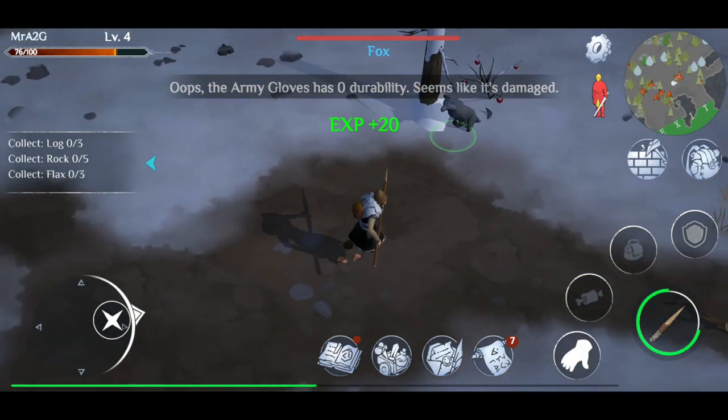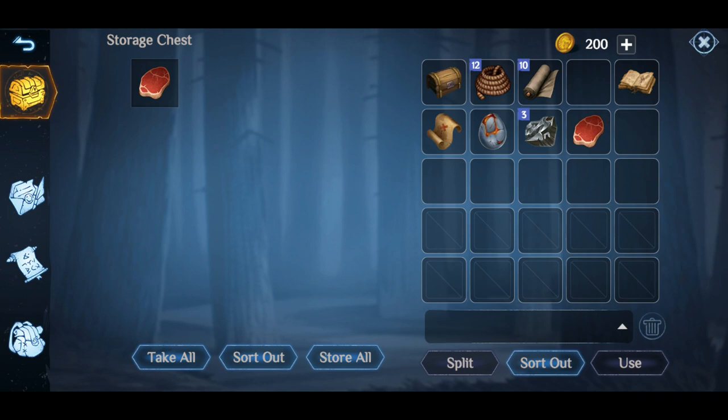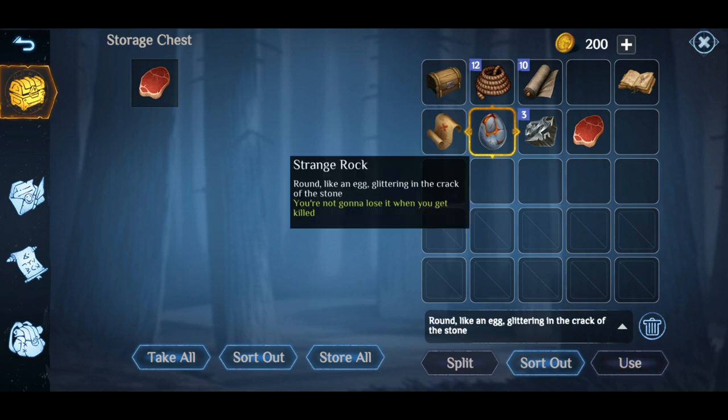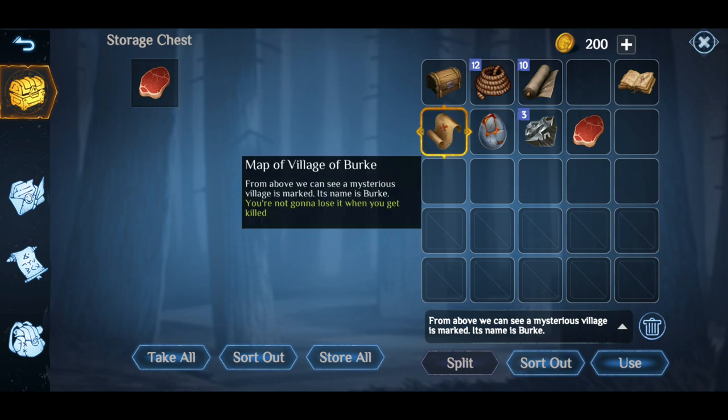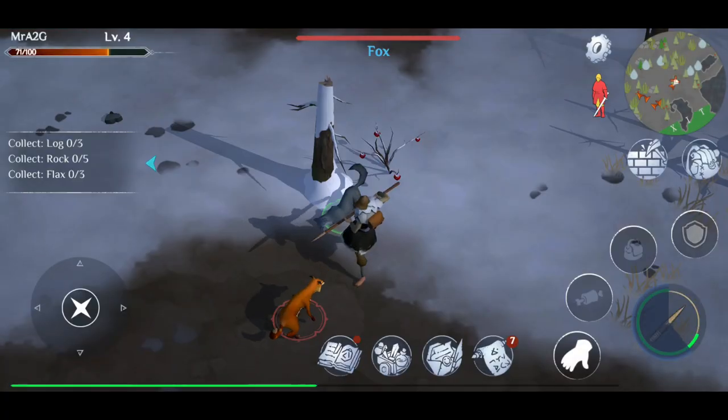So we might be able to have our own mini sort of fortress or kingdom, if you will. I wanted to know what that item is — it's a round egg, that's a map. Strange rock — you won't lose it when you get killed. And map: Village of Berk. Been attacked — there's a fox here.